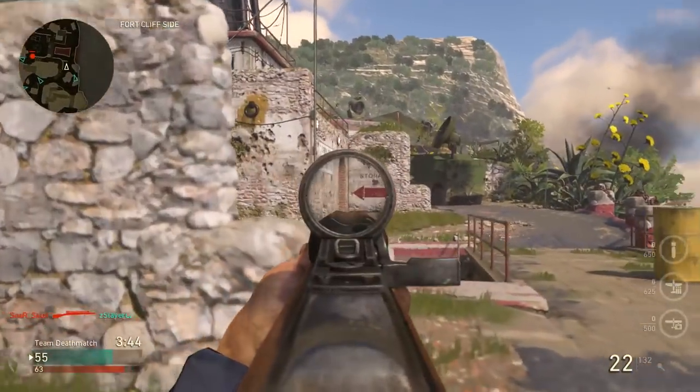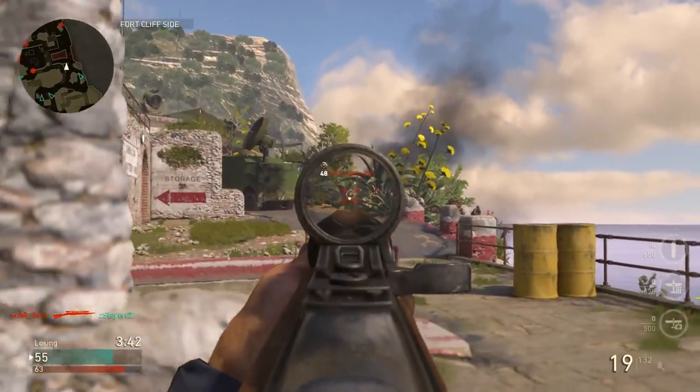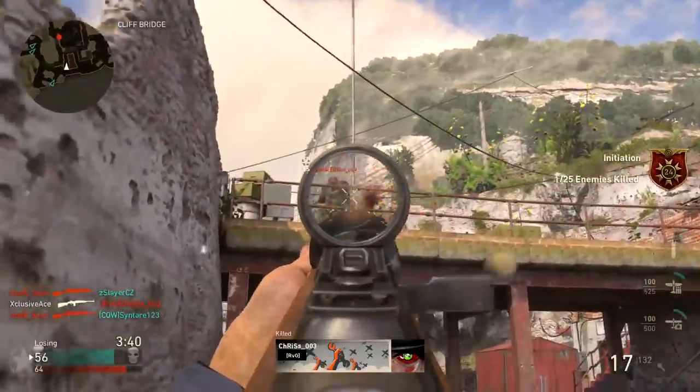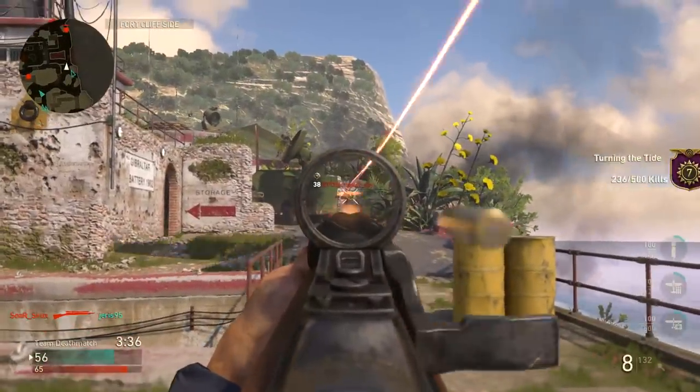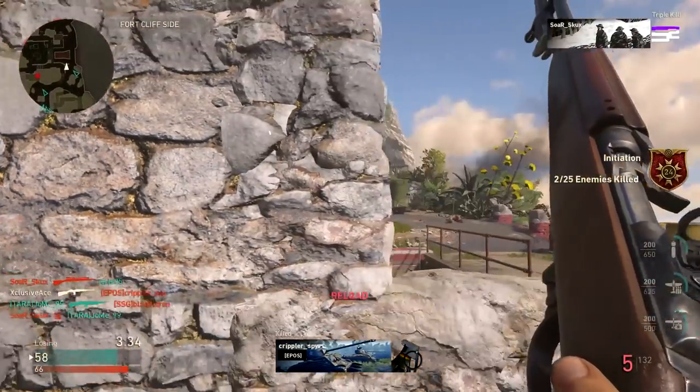What's up guys, I'm Ace and welcome back to another gun guide. This is the series where I go into great detail with all the stats of every one of the weapons in COD World War 2. In today's episode we're going to be covering the M1A1 Carbine.